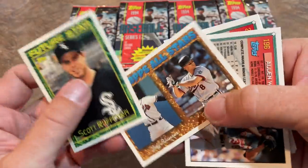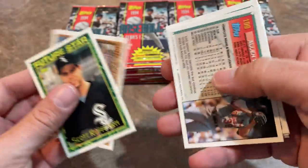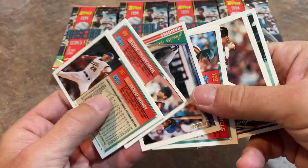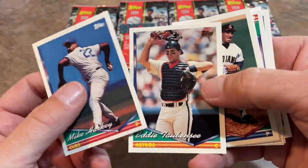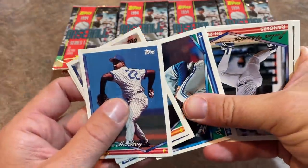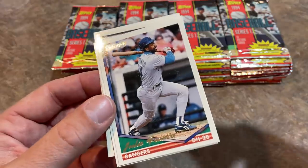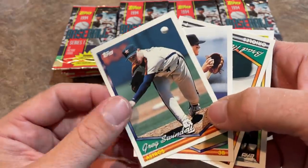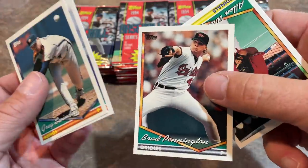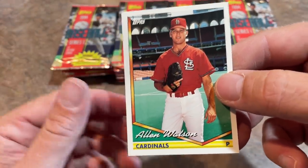Looks like these cards are not sticking too bad. We've got the All-Star cards — Jeff Blouser and Cal Ripken Jr., the starting shortstops for the 1994 All-Star game. We've got our first gold card of the day — this is going to be a Julio Franco, who had a great career and almost played until the age of 50. We've also got Greg Swindell and Chris Donalds.